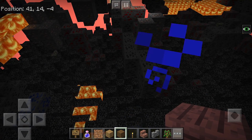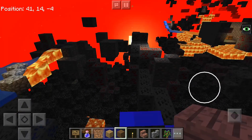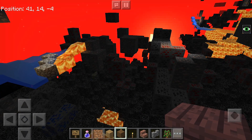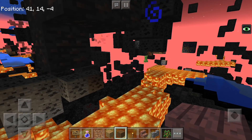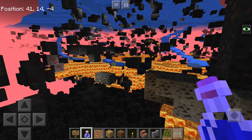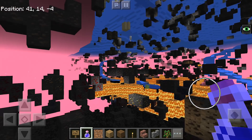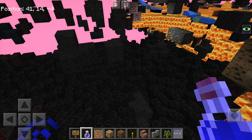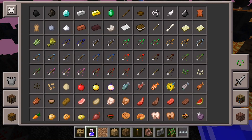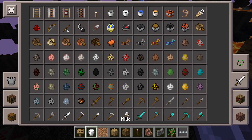Now some tips here for you. First, the pack also shows your position in the corner, which is actually incredibly useful and should probably be added to the normal game. Also, I am using a night vision potion effect, and I feel like that is almost absolutely needed — I still have it for about five more minutes. Otherwise it's very difficult to see down here with all of the darkness around.